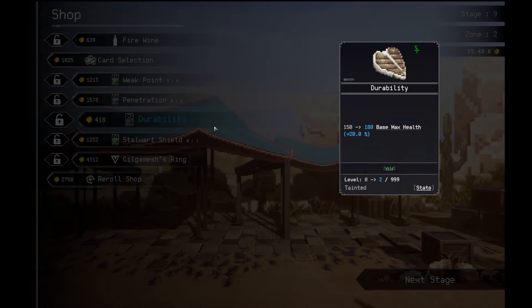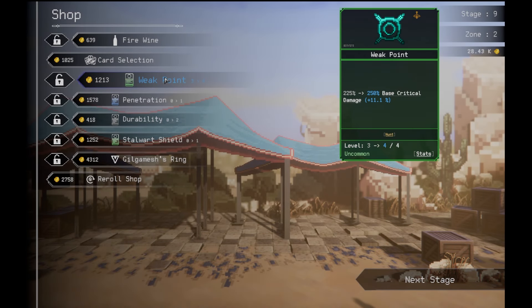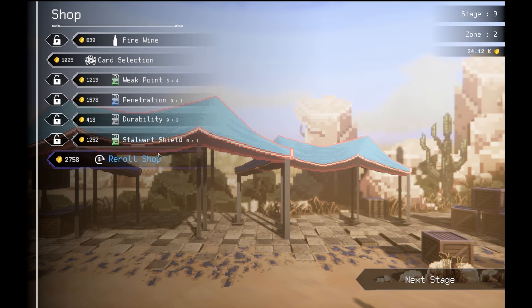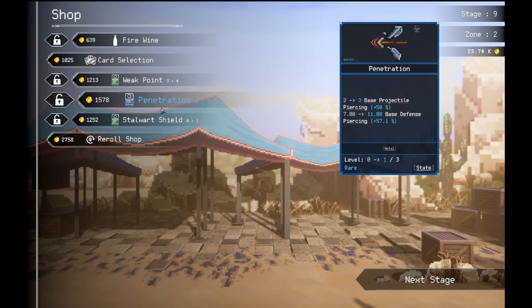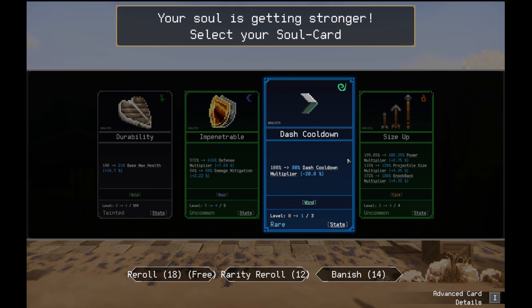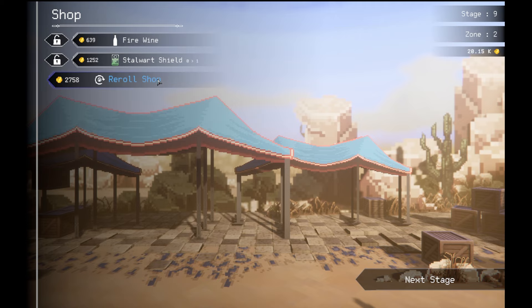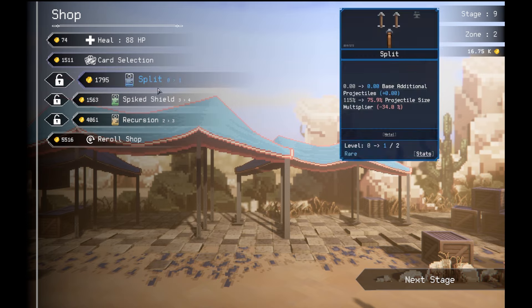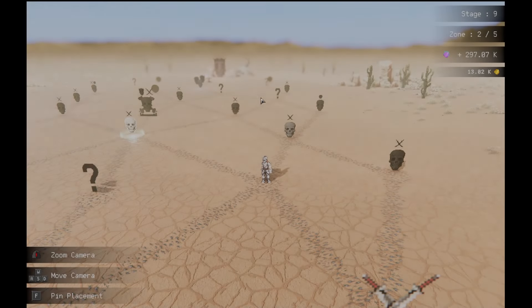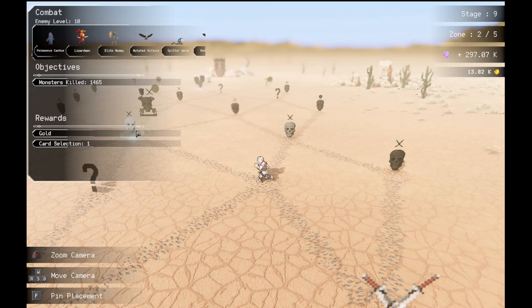We can go to the shop. And maybe I'll have a limit break service for me. It didn't. That's sad. Tainted and normal ready. I'll say if everything looks likely to appear, I'll take that. More max self. I'm going to take the penetration one. Weak point. Dash cooldown — that's actually really good for me. Fire wine. More power. Let's move on. I need to save money for the anvil because we're coming up on it.